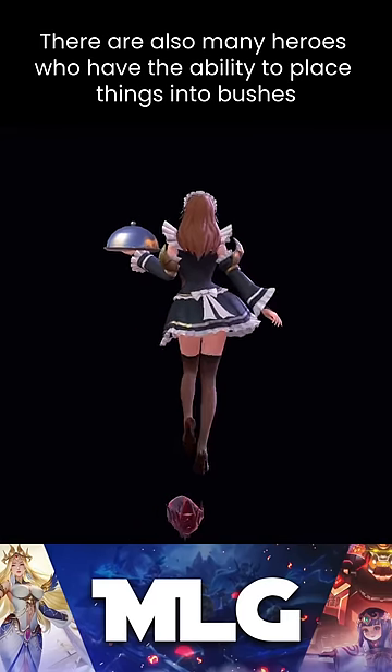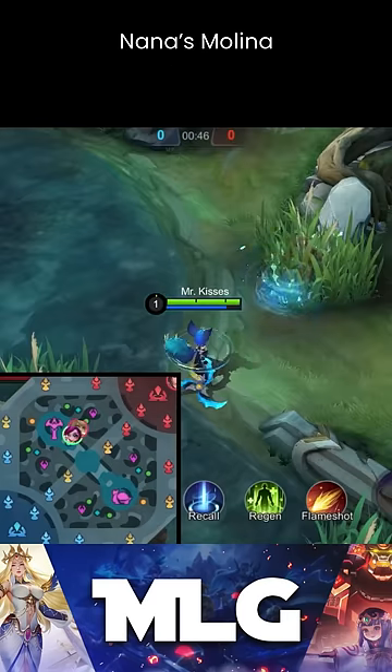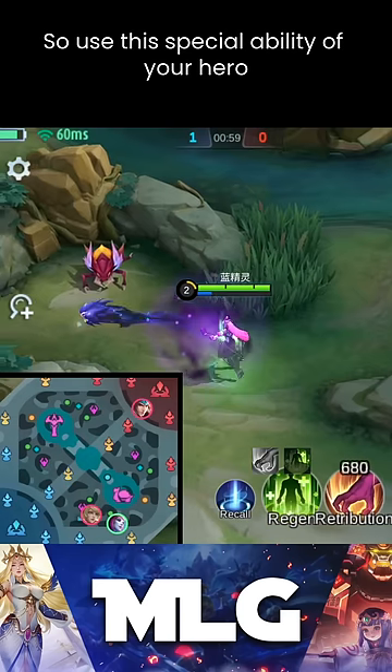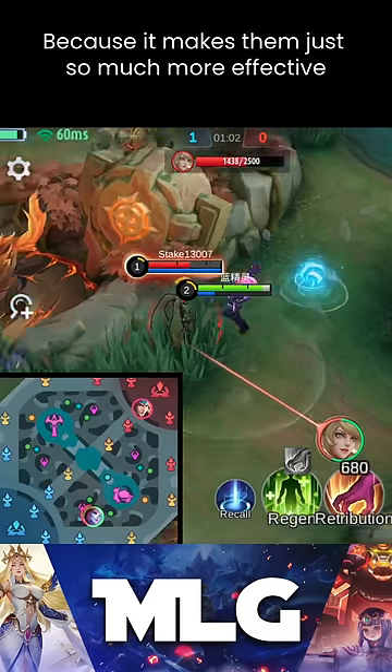There are also many heroes who have the ability to place things into bushes. For example, Popol's Trap, Nana's Molina, or Selena's Trap. So use this special ability of your hero, because it makes them so much more effective.